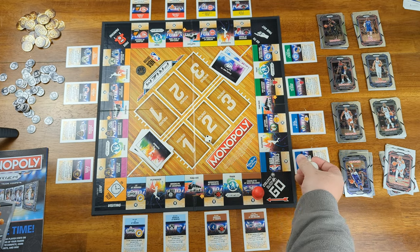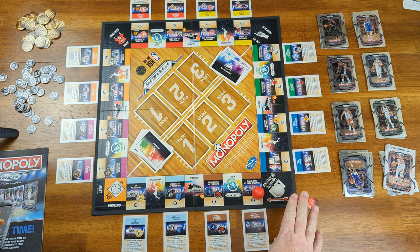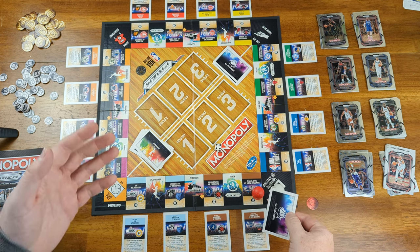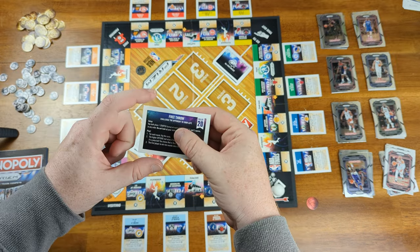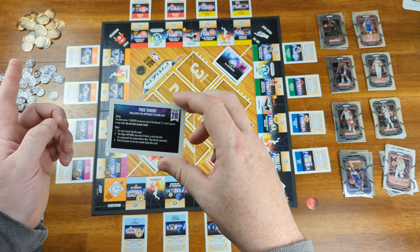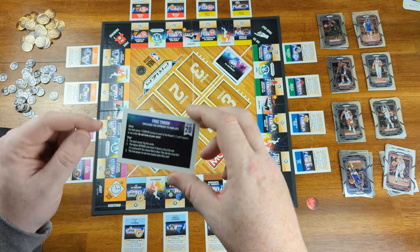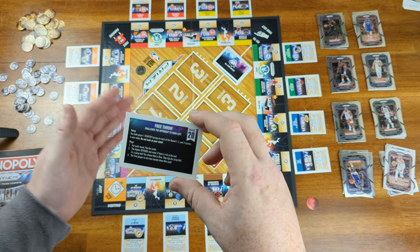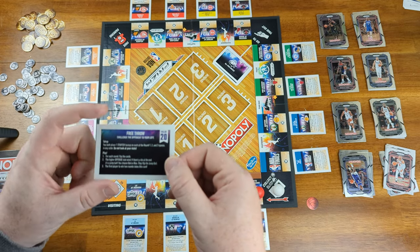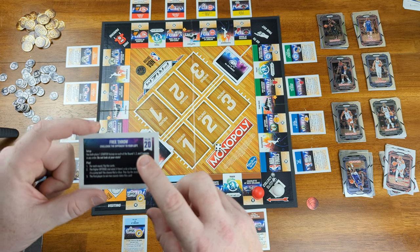When you pass or land on Go, even if you were heading somewhere else, you must stop at Go. When you stop at Go, you flip over an all-star contest card, automatically collect 40 points from the bank, and then do whatever the card says. For example, place one starter face-up on each of rounds 1, 2, and 3 spaces — do not look at the stats — and the higher offensive stat wins. You then challenge the opponent to your left, and whoever wins keeps the card, which has a value of 20 points.